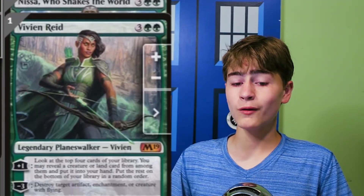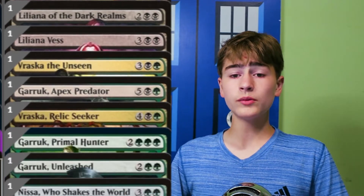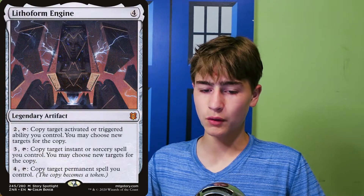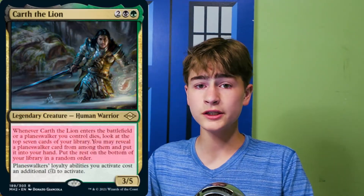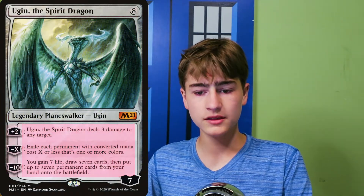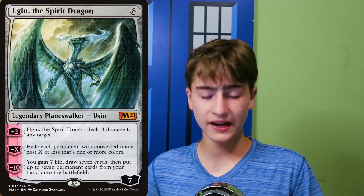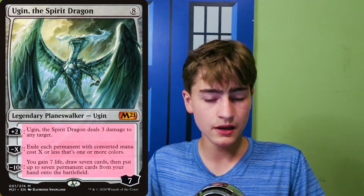These cards are incredibly powerful, and pulling off any of these ultimates gives you a very good chance of winning the game. But in case pulling off our ultimates once wasn't enough, we have the double ultimate category. This includes cards like Rings of Brighthearth and Lithoform Engine. We can use their abilities to either duplicate card abilities or our planeswalkers' abilities. Since the loyalty change is a cost, it will not affect that, but you will get the ability twice.